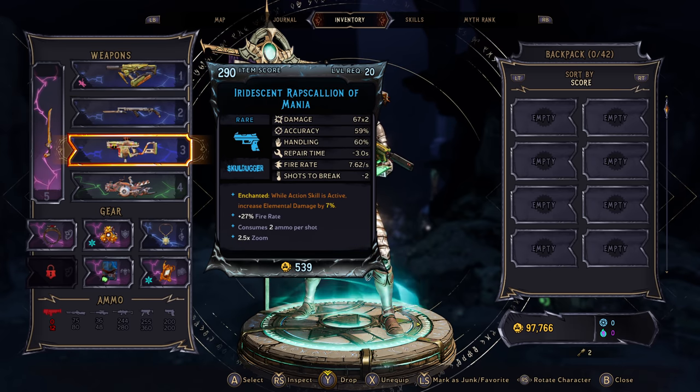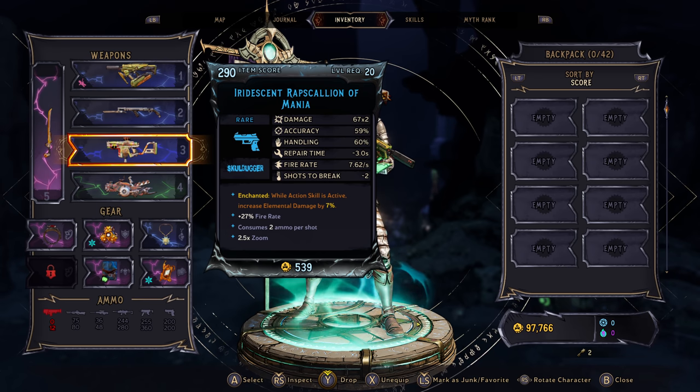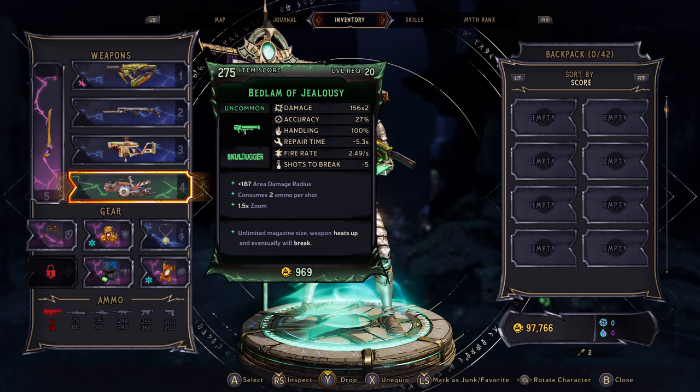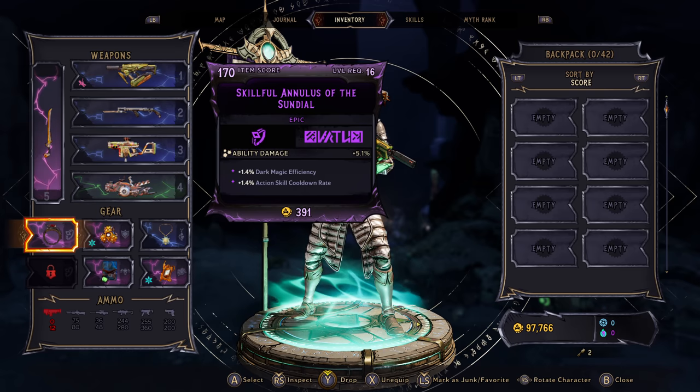This is a pistol doing some decent damage — no element unfortunately, but we get an action skill boost with it, which is kind of nice. And then we've got a little rocket launcher here. I just like having a rocket launcher. As for our weapon, nothing crazy there.